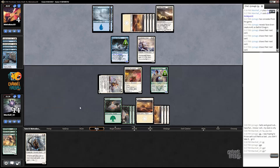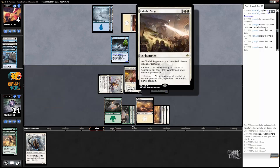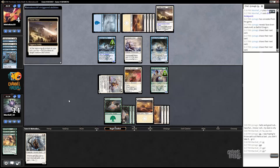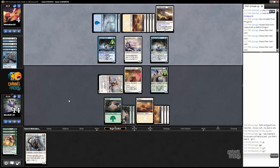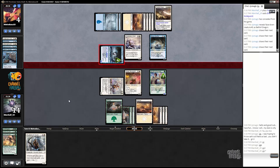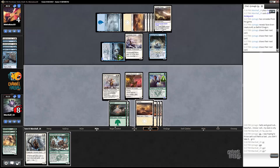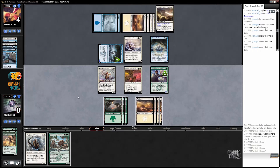Citadel Siege. This is going to be on tapping down stuff, though — you're going to have to name dragons. Chooses cons. Oh, you're just going to kill me in a turn. That's not a bad plan either, is it?